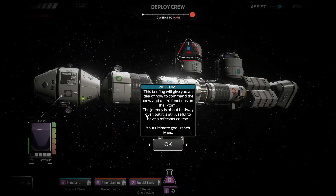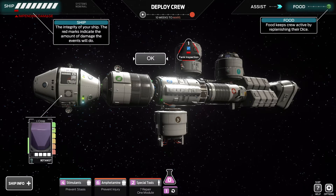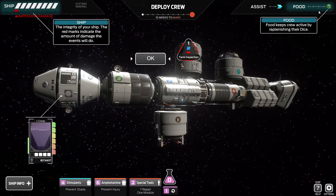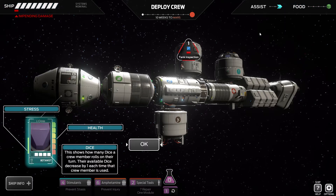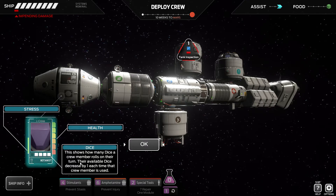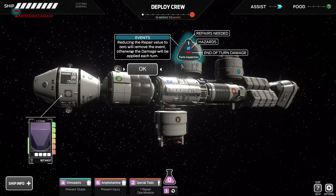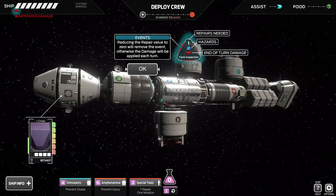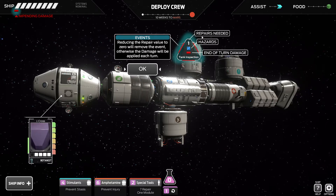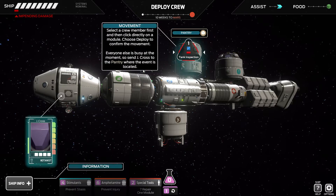Welcome. This briefing will give you a brief idea of how to command your ship. This is the ship view - it has a staff of six. Only one person's free. This is the integrity of the ship - one impending damage, not super thrilled about that. We've also got a little bit of food, and other stuff around the screen which will be explained in due course. Crew member health, crew member stress, number of dice that they have to roll on their turn - it goes down by one each turn. Reducing the repair value to zero will remove the event; otherwise the damage will be applied each turn.